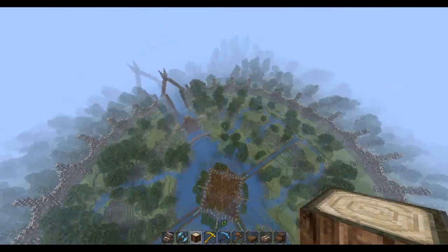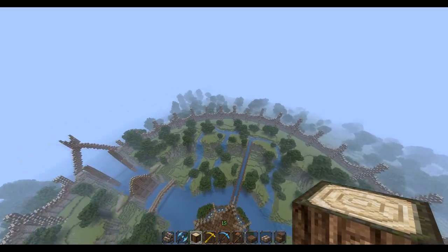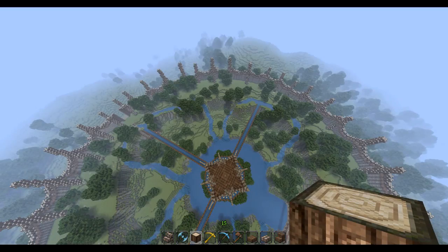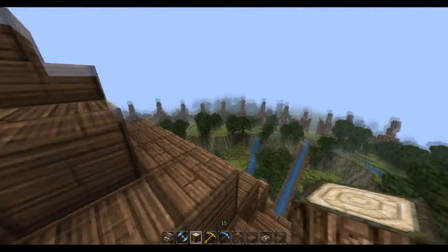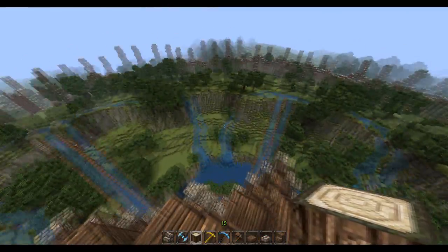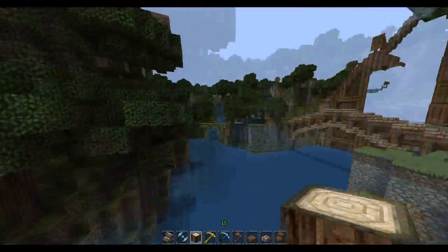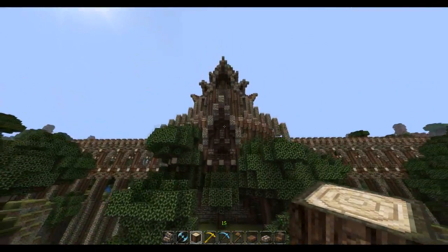The outer ring is for the upper class housing. Then there's the lower level which is going to be for trade and lower class housing. There's also going to be docks sticking out of here where people can moor their boats up. Then we have this central building here.